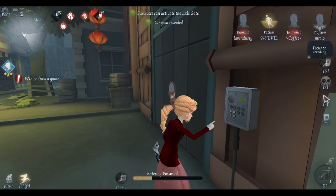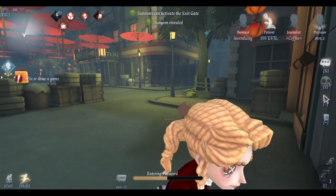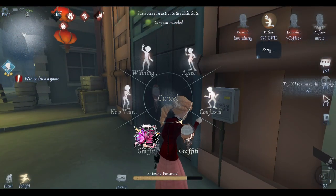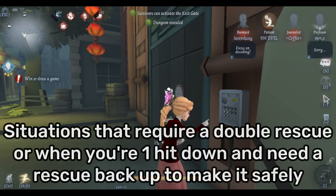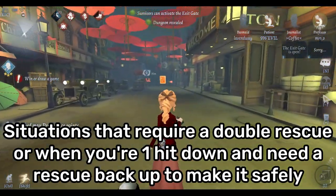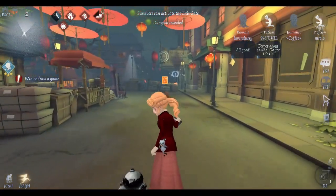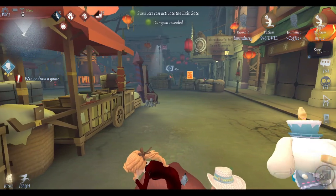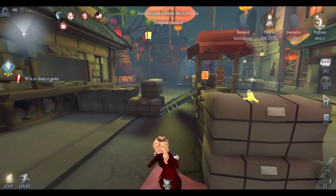If it's the basement, you should use Orpheus. If it's Bon Bon, for example, you should probably use Orpheus. You need to use it when the situation calls for it. This way I can force a rescue - because everyone's down and at the other gate I can rescue now. I'm dead on chair so I cannot go down.